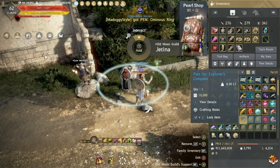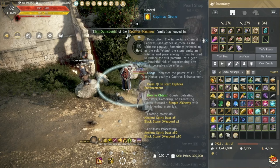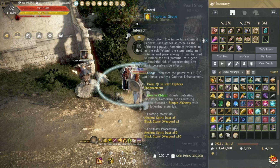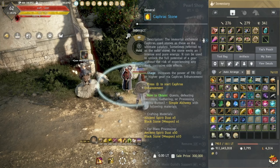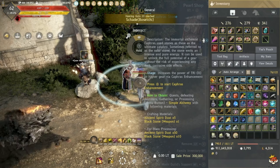Red Nose requires a lot less Kafia investment than Dim Tree. Dim Tree requires about 1,000 to 3,000 more Kafias, and every 1,000 Kafias costs roughly 3 billion silver — so that's 3 to 9 billion extra. That's why you go Red Nose.